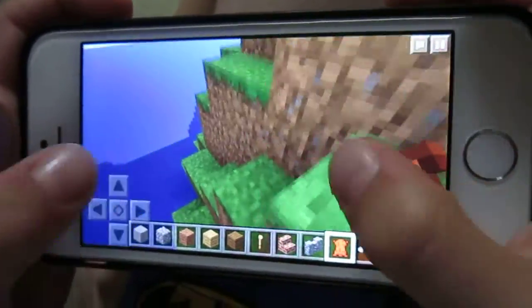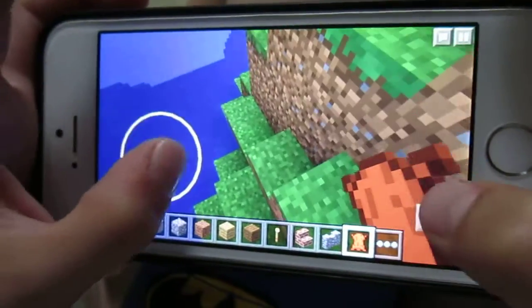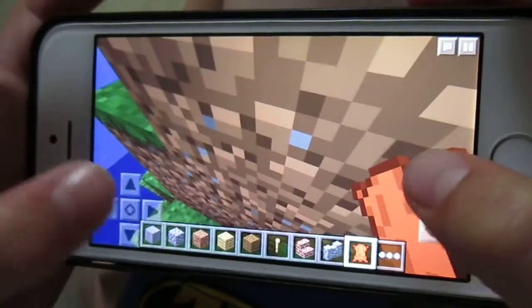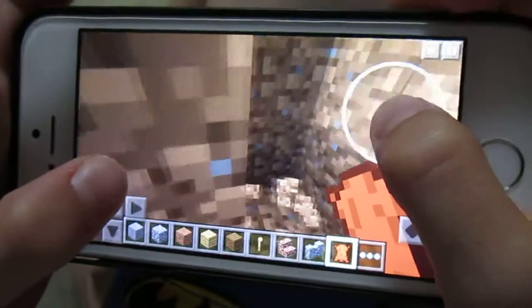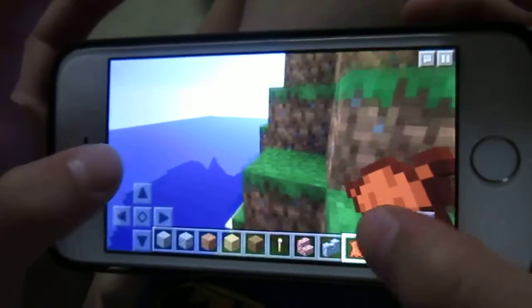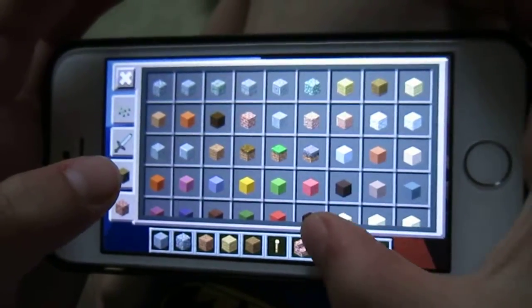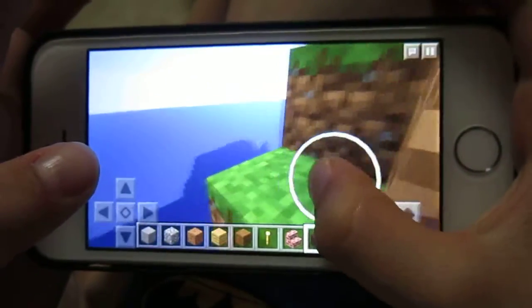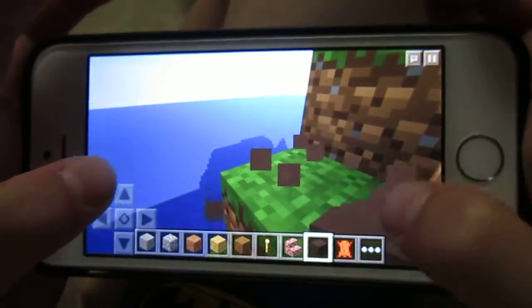Okay, we're doing creative mode, and we have to break this block. I can show you some items. Let's just take some clay — you can also place blocks, so let's just do that.